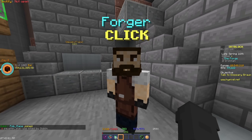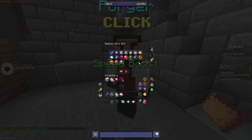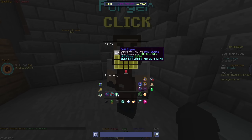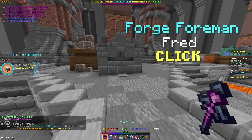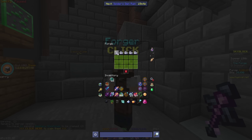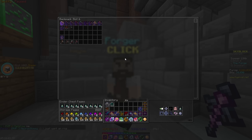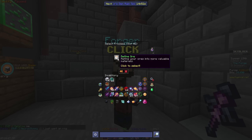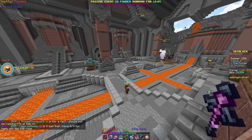A couple hours have passed and the golden plates are now done. Let's go ahead and pick them up and put in some more drill engines — 1, 2, and 3. So in 21 hours when these are done we put in the next 5. Let me quickly do forge stuff — we've got 5 drill engines, boom. And then we need 5 more — got all the stuff for it. 1, 2, 3, 4, and 5. When these are done we are getting a titanium plated drill engine.